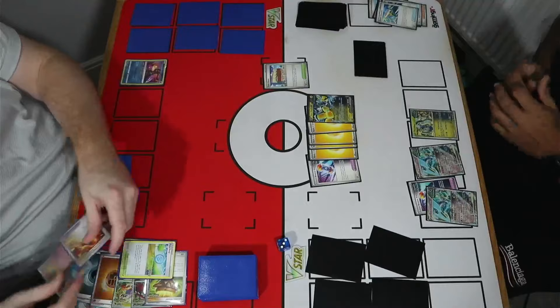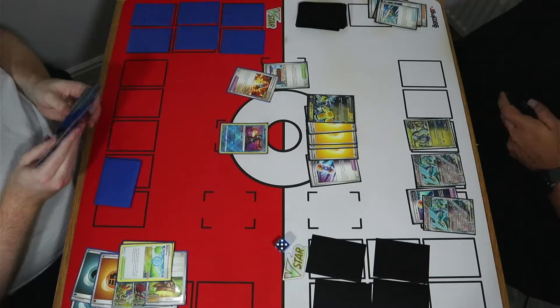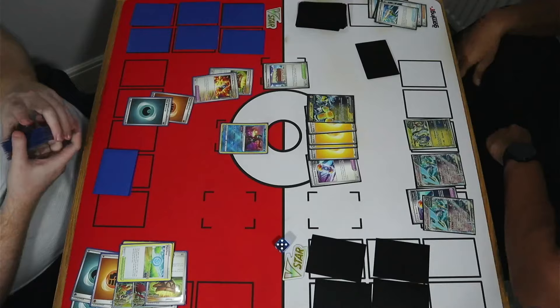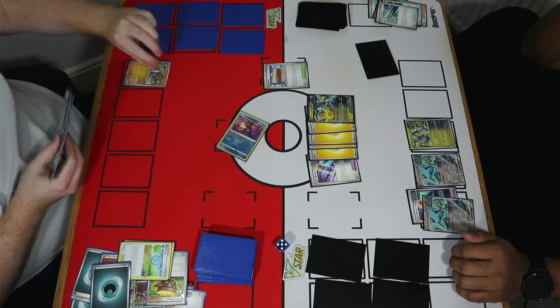This puts a lot of pressure on me — I literally have to get Slitherwing or I lose. We get a quick Town Store for a tool. Greninja has to hit Sarda for me to do anything here, because I don't think I have Sarda in hand — my supporter is Explorer's Guidance. Greninja also needs to come alongside a ball search for Slitherwing. Greninja hits two — Slitherwing and Sarda — okay, something is coming together.